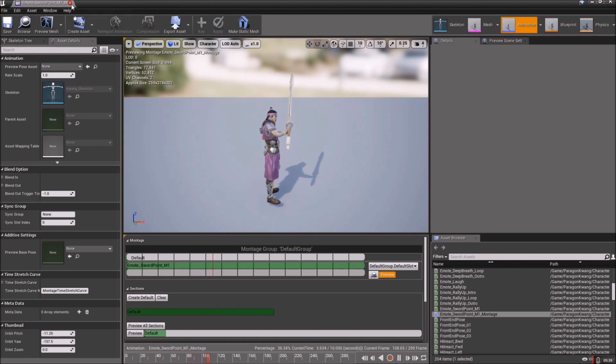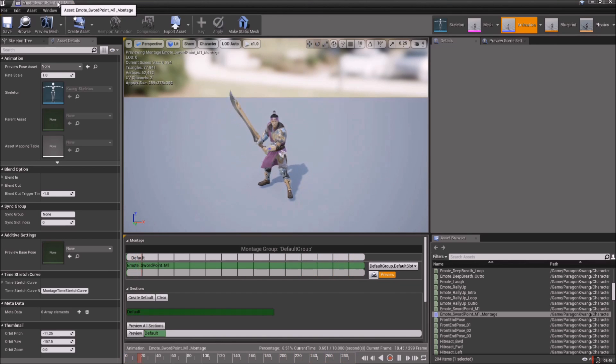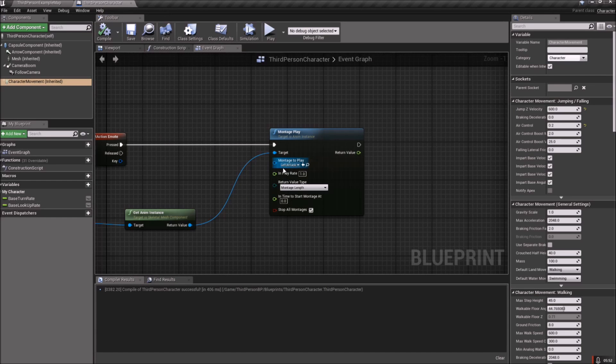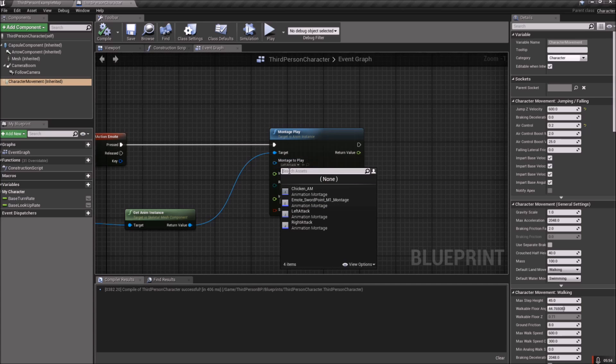There are several different ways to go about it — you can set them up to randomly change when you hit the T key, or set individual keys for different emotes. It's up to you. I'm going to use this one, so that's all good. We just need to go back to Third Person Character and set it up there.